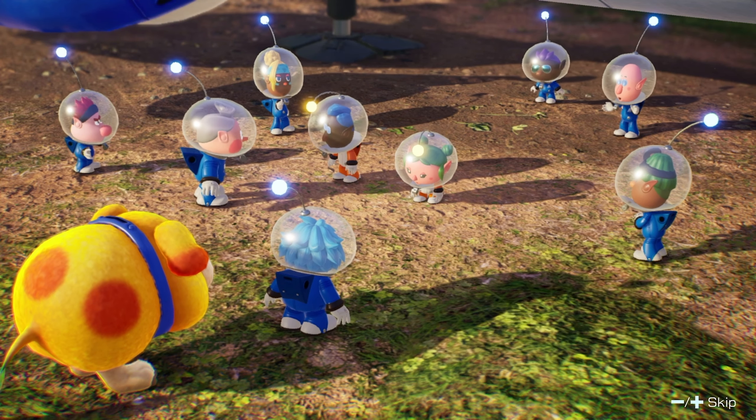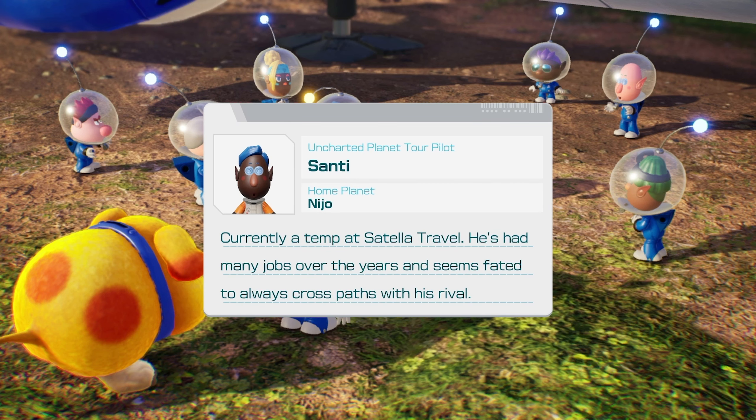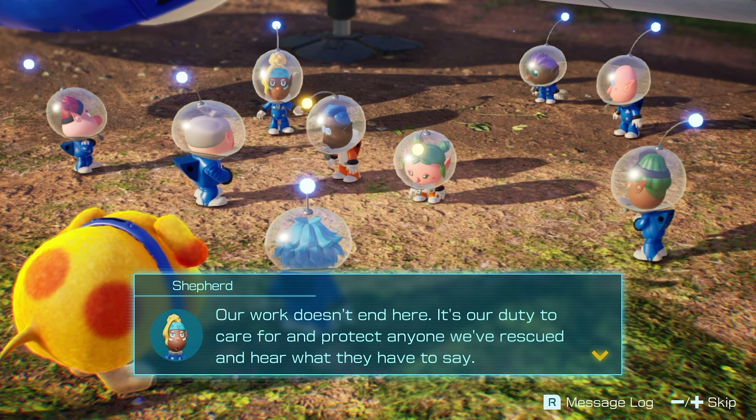Look at that — two more peeps saved. Molly, she's a streamer who came to this planet in desperate need of content and followers. Her eccentric style hasn't quite caught on. And Santi, currently a temp at Satella Travel — he's had many jobs over the years and seems fated to always cross paths with his rival. Our work doesn't end here.